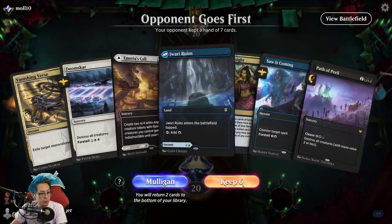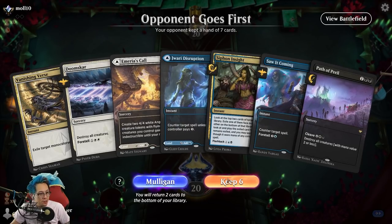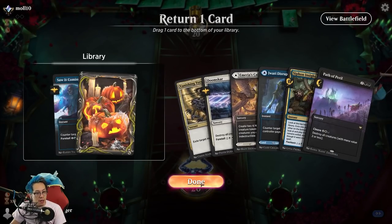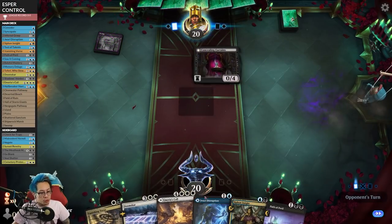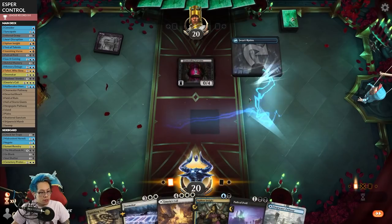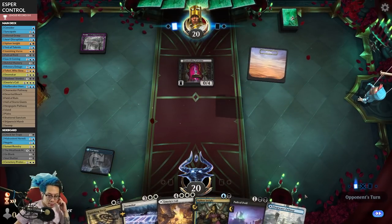I probably need a little bit more than one land. I'll push that back and we'll see what happens here. I just wanted to keep my two sweepers, mostly just because who knows, right? So we want to play Pathway on the black mana side.